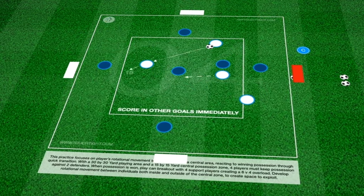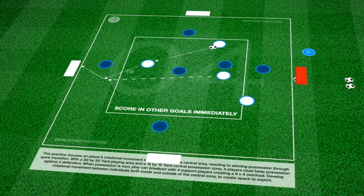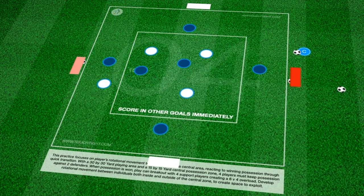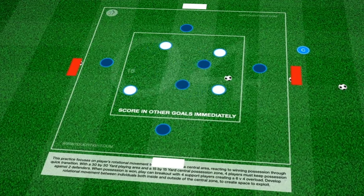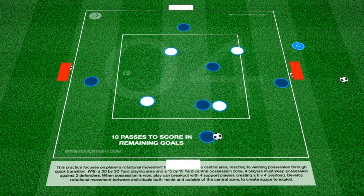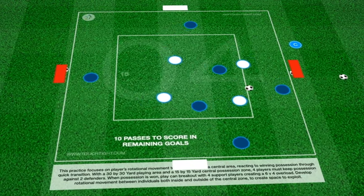What about bringing goals in? We have four mini goals to hand. This brings the best out of them, with players now able to break out to finish in a mini goal after 10 passes. After they score in one goal, that goal becomes out of bounds and players must now attack one of the three other goals.